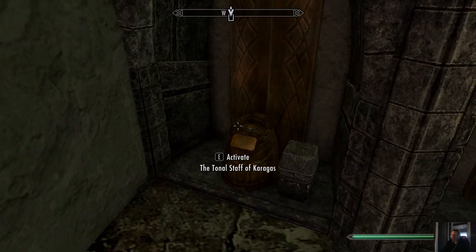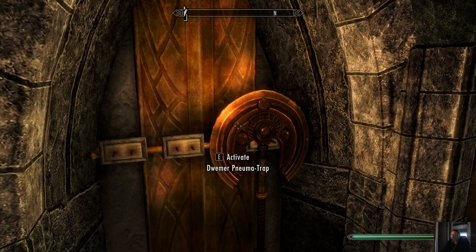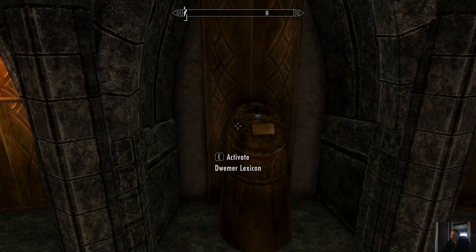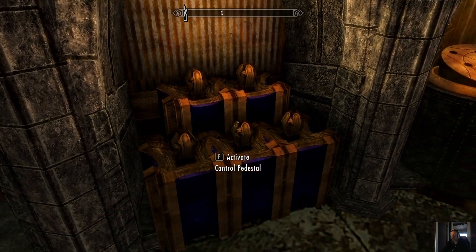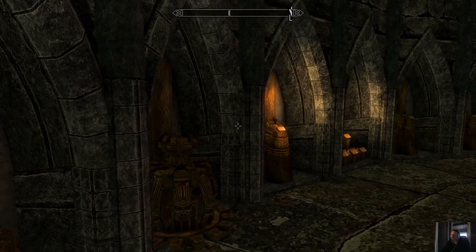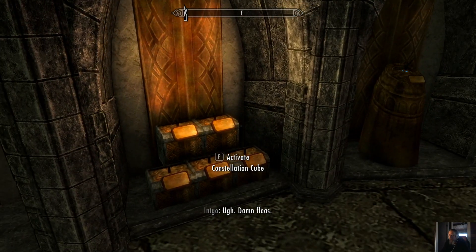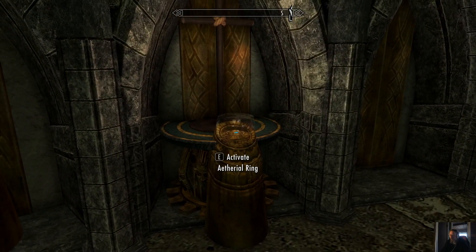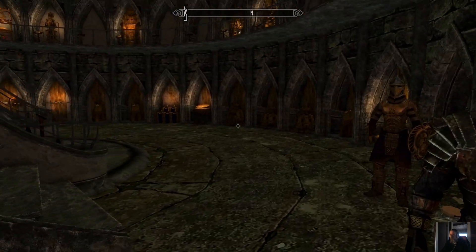So we need to find whatever it is that we needed — the Tonal Staff of Carragas, gem socket. I need to find all these items. Wait, Dwemer Lexicon — isn't that what we need? Where's the thing that we need? Dwemer Achievement Sphere. Thank you, Malcolm, that's exactly what you said. That's a bit of a relief. What's this then? The ethereal ring. All right, then. Very nice. We found it — that is the thing we need.